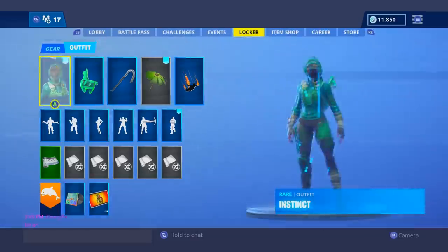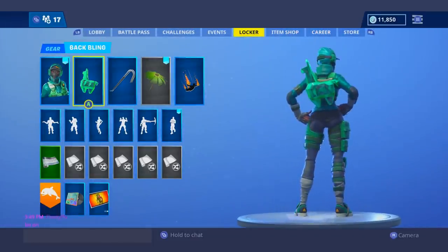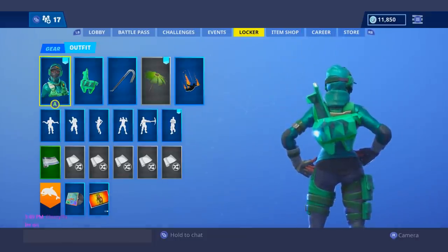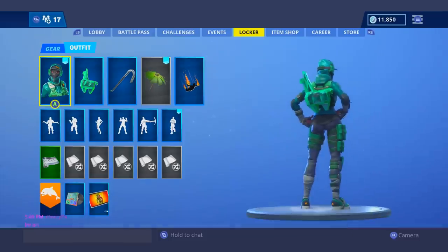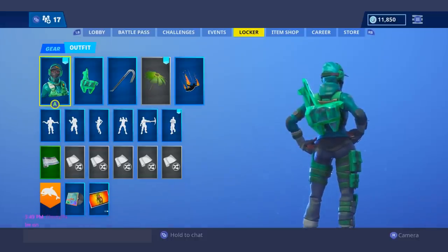Moving on to my number 10 spot, I had to give it to the Instinct with the green Crystal Llama. I want to mention something — I swear this back bling changes colors according to the skin when it's green. It will change its tint of green to fit in more with the skin you're using when it is green only. I don't know if Epic Games did this on purpose or if it's just my mind playing tricks on me, but tell me what you guys think if you've tried out this green colored back bling.